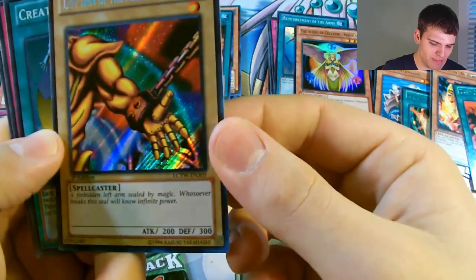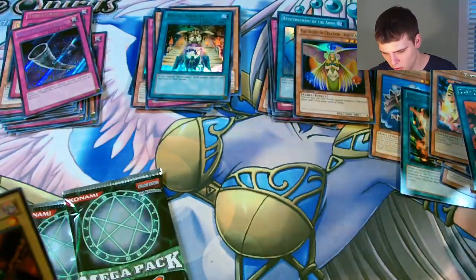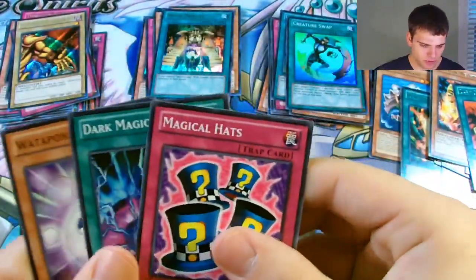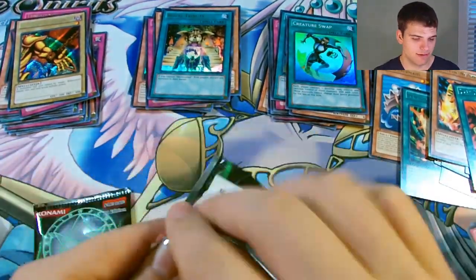Left Arm of the Forbidden One - sealed by magic. Whoever breaks this seal will know infinite power. Left Arm, Dark Magic Attack, and Wadapon.